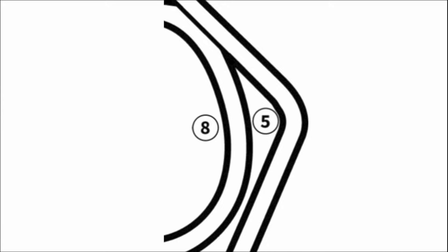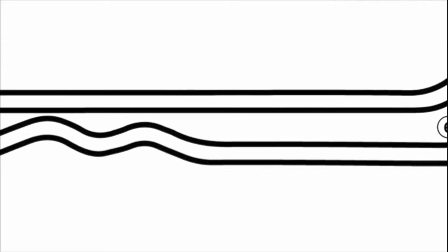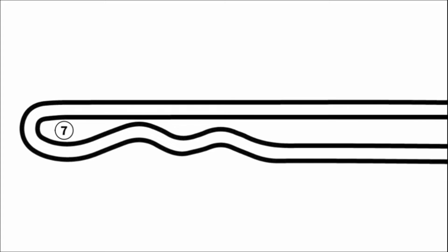Turn four leads into another small straightaway going into turn five, which is a medium-speed right-hander similar to turn one, which goes into turn six — pretty much the same deal. This track has a lot of medium-speed right-hand turns, but turn six leads down towards the S's and the hairpin. This is the hardest, most technical section of the track. The S's are very punishing if you take a bad line, with pretty high curbs on each side that will unsettle the car if you hit them too hard.